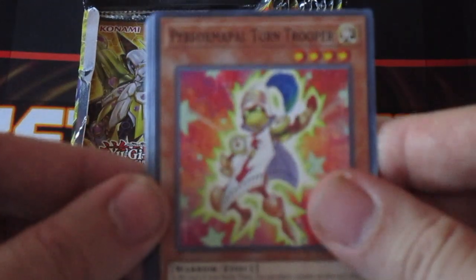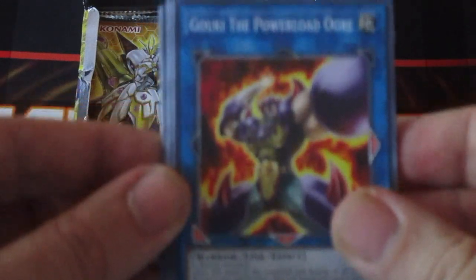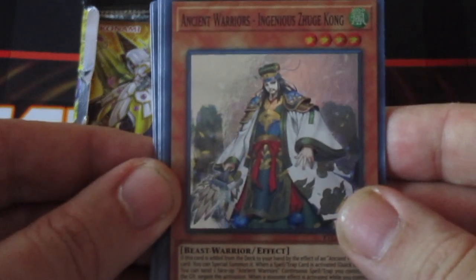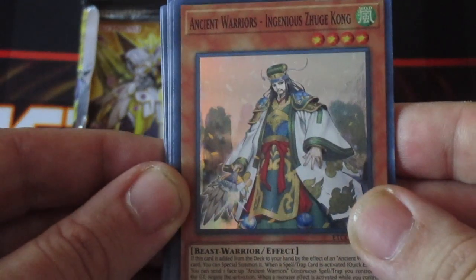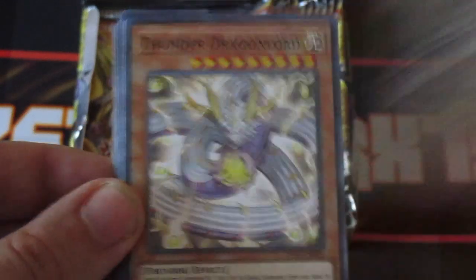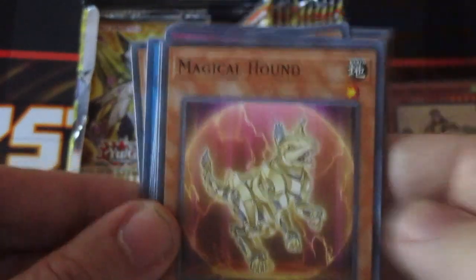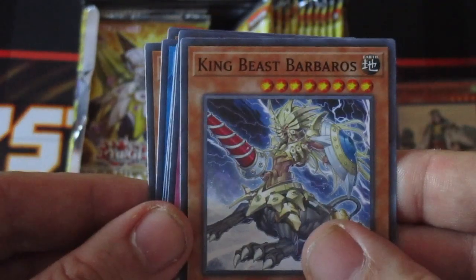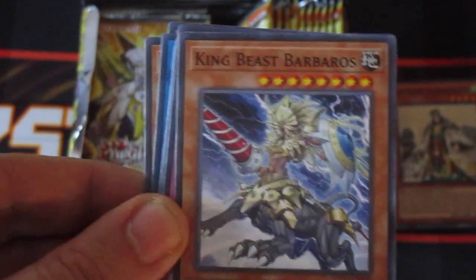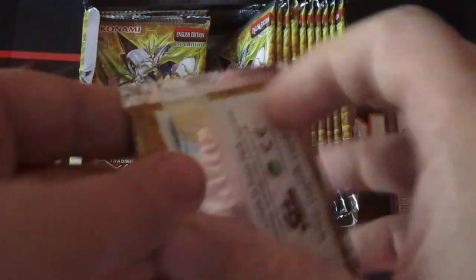Pinpoint Dash, Turn Trooper. First holo was Ancient Warriors — Ingenious Zoog Kong. Put the holos over there. We got the Thunder Dragon common, Deep Sea Sentry, Magical Hound, King Beast Barbaros — in my opinion, it's not as good as the original Beast King Barbaros. And that's that. Next pack — we got one super.